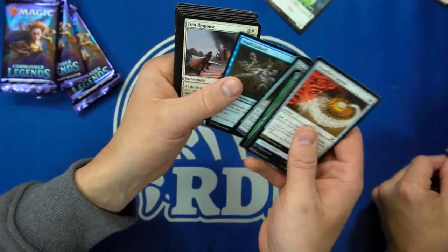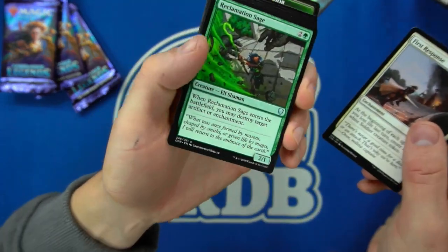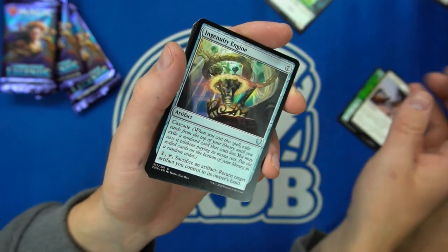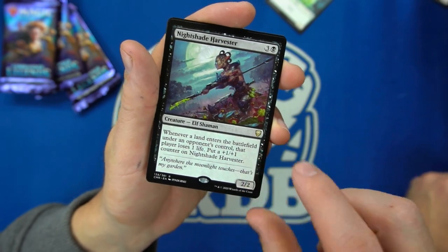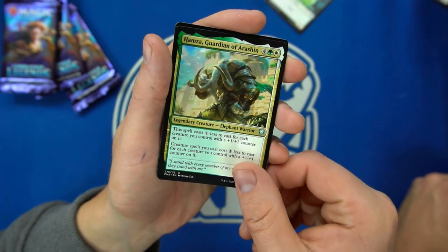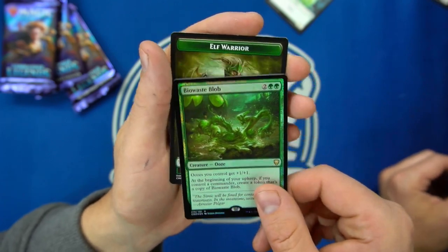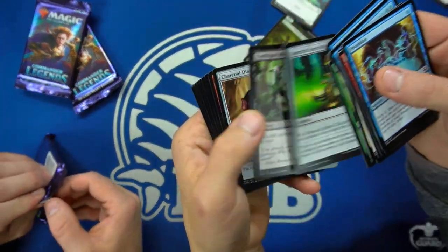Let's get to the next one. Even stuff like this — you just passed another Command Tower. The Reclamation Sage getting another printing. The Ingenuity Engine with Cascade for seven, then sacrifice an artifact to return target artifact to your hand. You can keep getting value with Cascade. The Nightshade Harvester: whenever a land enters a battlefield under an opponent's control, that player loses a life and you put a +1/+1 counter on the Harvester. We've seen the Recruiter. BioWaste Blob: Oozes get +1/+1; at the beginning of your upkeep, if you control the commander, create a token copy of BioWaste Blob.